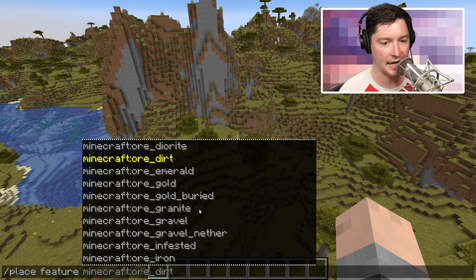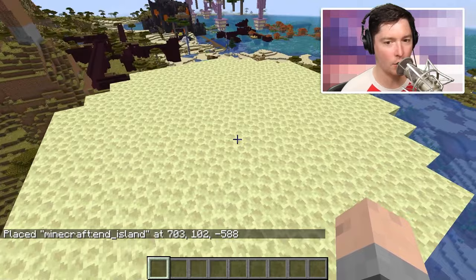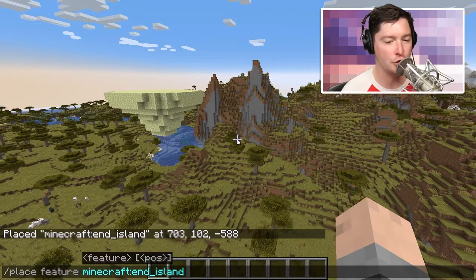I don't really want to choose an ore, let's choose something kind of cool. I think I saw end island — oh my gosh what is this? Bam! There we go. So now I just made an end island that has a three-dimensional structure. It has all of the things that an end island should, except I just used a single command in order to pull it off.